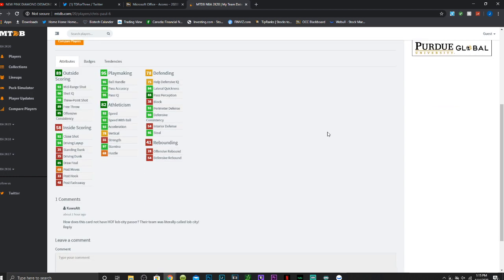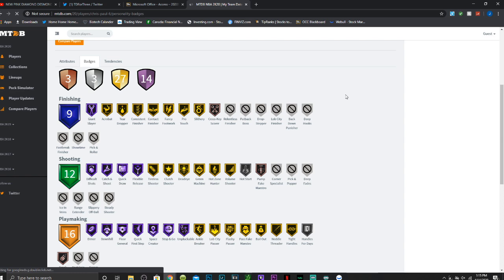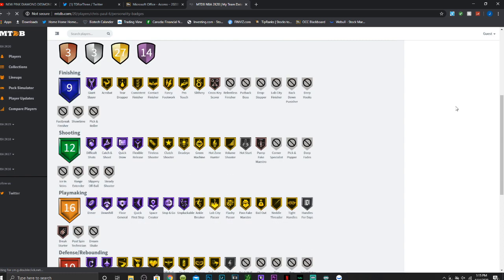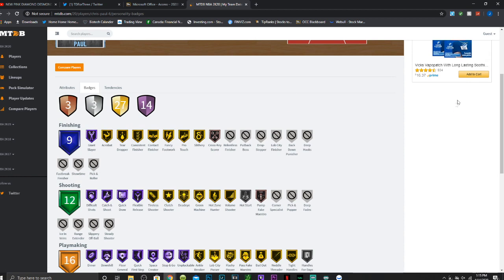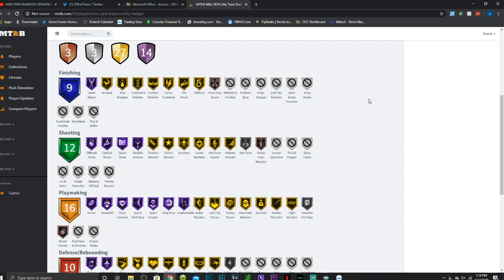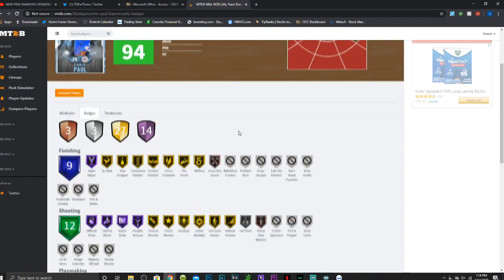He has a 91 perimeter defense and 94 lateral quickness. Obviously people are mad that he doesn't have Half Lob City. He has 14 HOF badges — giant slayer, difficult shots, catch and shoot, quick draw, flexible release, dimer, downhill, floor general, quick first step, space creator, stop and go, unpluckable, clamps, and interceptor. A lot of diamonds have been having at least like 20, which kind of sucks. He has 27 gold badges and some silver and bronze badges as well. He does have gold Half Lob City so that's fine, and he's got tight handles and hot zones at 100.